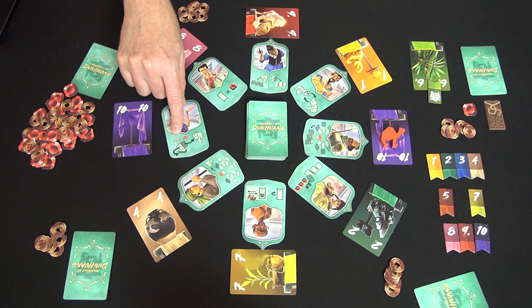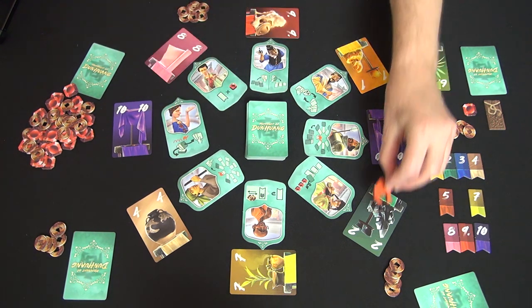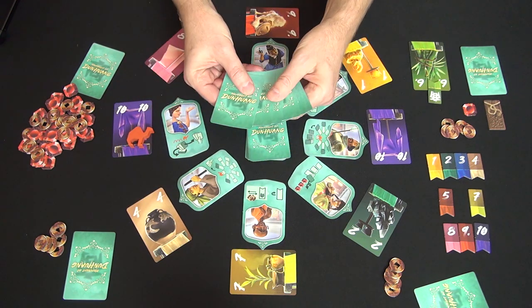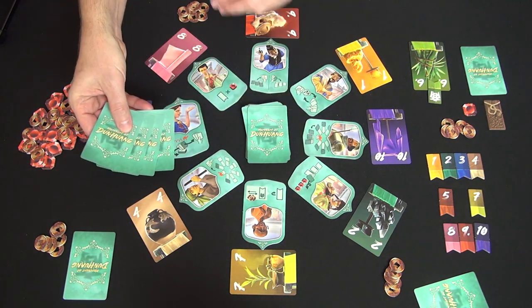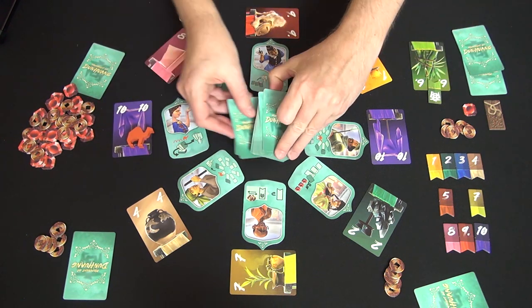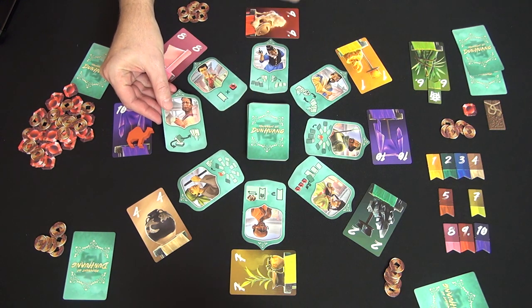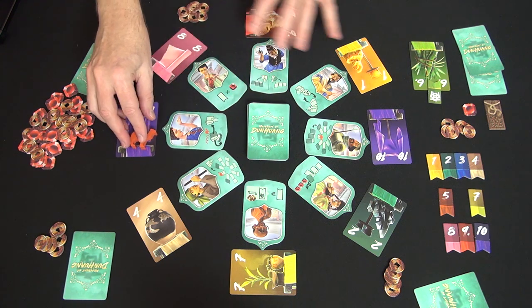Another action has you count how many spaces you move the camel — so if you move four spaces, you draw four cards, add one of your choice to your hand, and put the rest on the bottom of the deck. On the other side of that tile, you draw two cards, keep one, and put the other on the bottom. So everything is related.